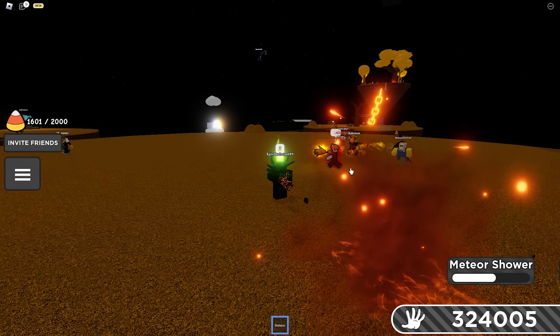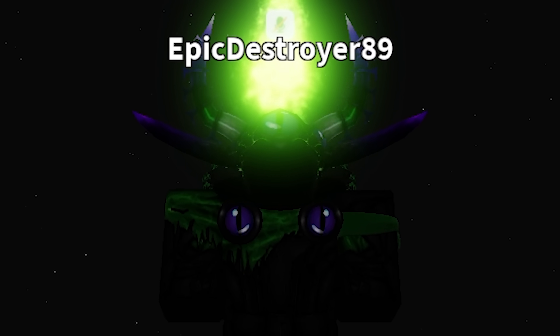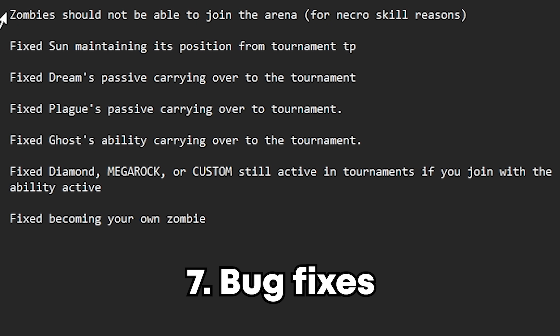Now I'm going to go over all the bug fixes — most are just tournament fixes. Zombies should not be able to join the arena. Fixed Sun maintaining its position from tournament teleport. Fixed Extreme's passive carrying over to the tournament. Fixed Plague's passive carrying over to the tournament. Fixed Ghost ability carrying over to the tournament. Fixed Diamond mega rock custom still being active in tournaments if you joined with the ability active. And finally, fixed becoming your own zombie — a Necromancer bug where you'd become your own zombie and get softlocked.